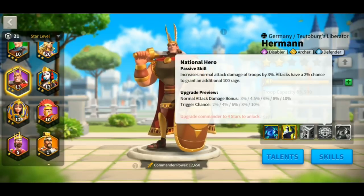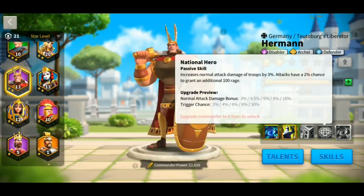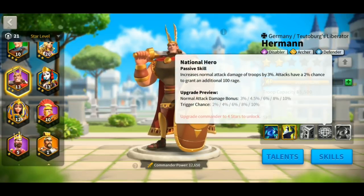The fourth skill that Hermann has is called National Hero. This is a passive skill and what it does is increase the attack damage bonus by 10% for the entire troops that he has at max level five. And also it has a chance to gain 100 rage, and the trigger chance goes up to 10% when it's maxed out. This is a great skill that really complements the Ambush skill because if you can gain 100 rage, the Ambush skill will be able to cast a lot faster compared to normal.